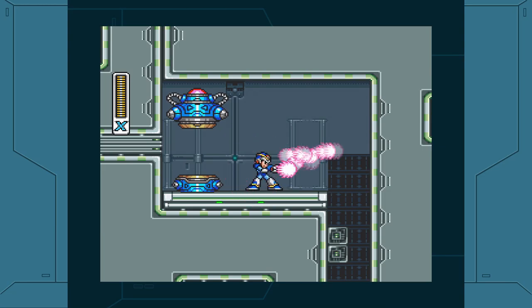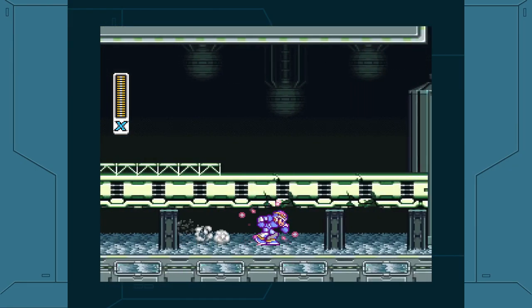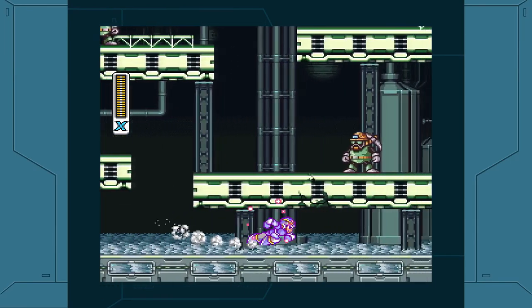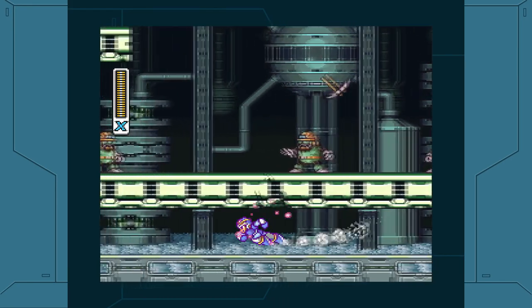So basically, with this particular Buster upgrade — the arm part — we can charge our X Buster up to four levels. This is the fourth level, which is called the Spiral Crush Buster. And there's our Heart Tank, by the way.